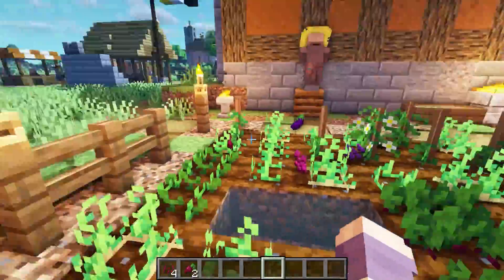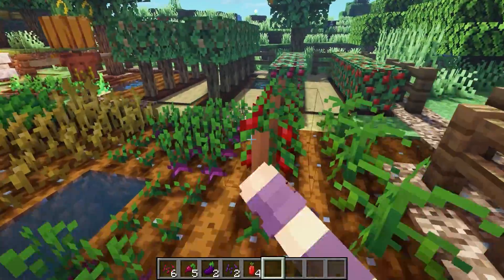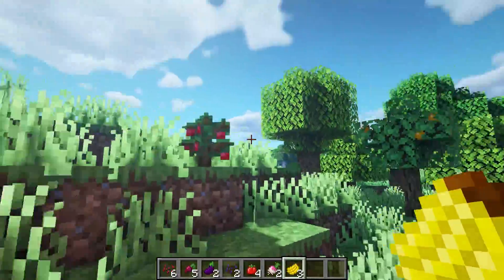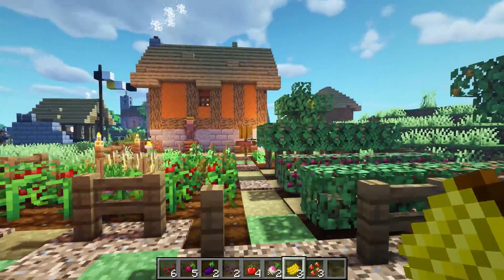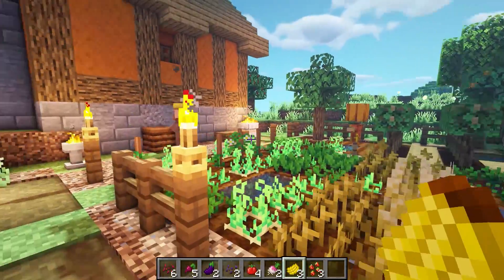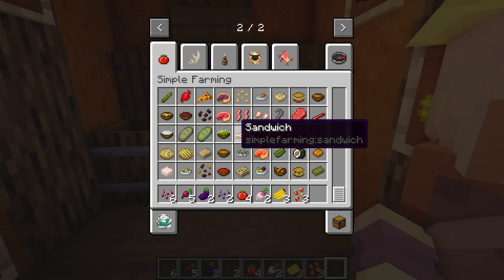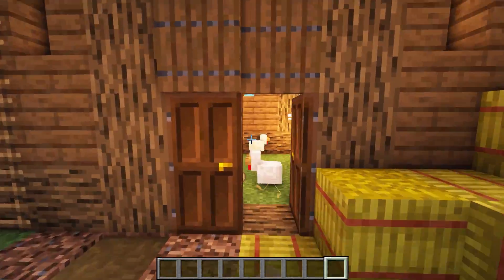This next mod is called Simple Farming and it is exactly what it sounds like. It's got all these types of crops — tomatoes, eggplants, turnips — and adds scarecrows, banana trees, apple trees, orange trees, and strawberries. It's very vanilla-themed and fits into the game so well. It also adds some new food items, all with recipes.